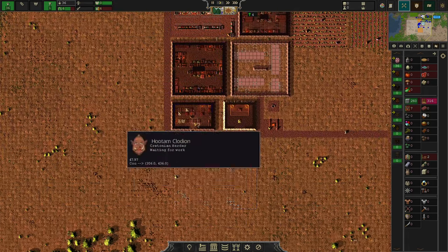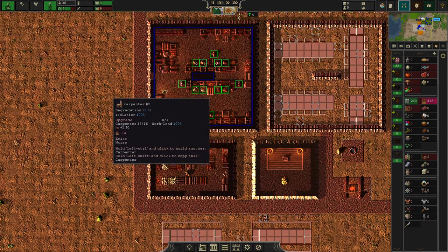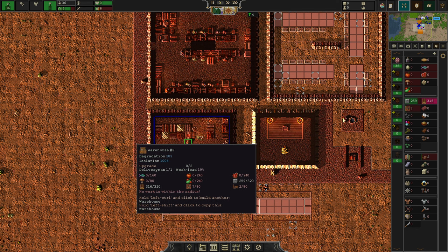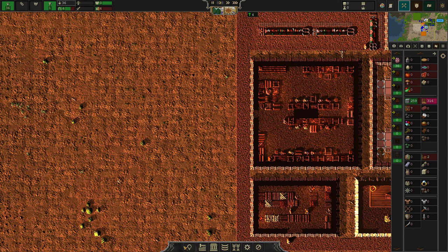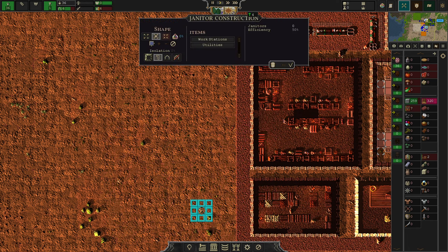The buildings, when you check them out up close, you might notice the ground is a little bit dirtier and the buildings are degrading. Degrading buildings are less efficient — that's pretty much it. To change that, we need a janitor.